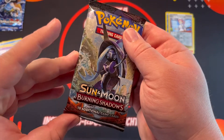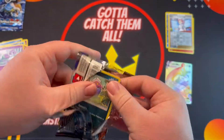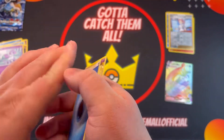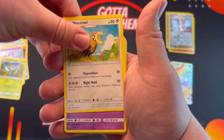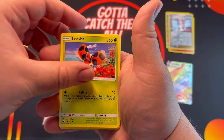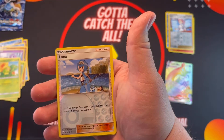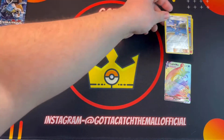All right, not too bad. Sun and Moon Burning Shadows — not too bad at all. Here's the code if you guys want it: 1234. I think Evolutions is three from the back — could be wrong though, we'll see when we get there. Cute little owl. Caterpie. Lana. And a Snorlax. All right.